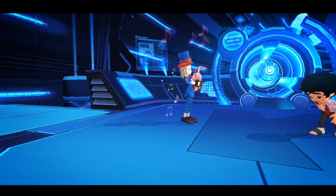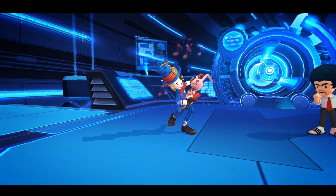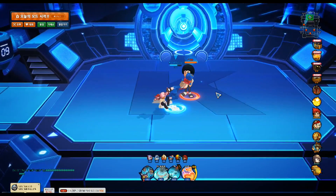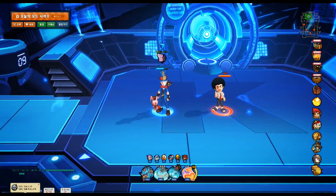Hey guys, here with a new hero on Korean Lost Saga. This is known as Alice, based off of Alice in Wonderland or one incarnation of it or another. Right now I've got the Mad Hatter mill version out here. It's a normal character, not premium or legendary, so that's always a good thing. Let's check her out.